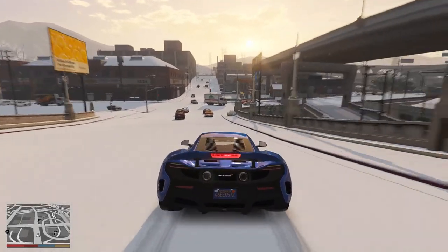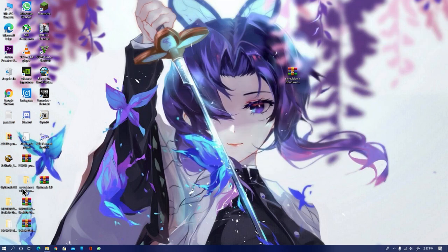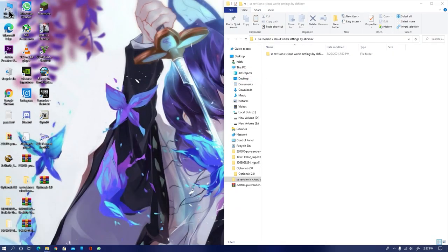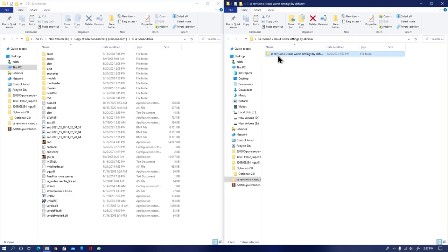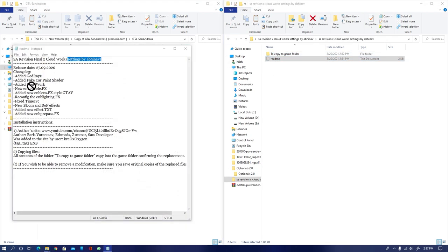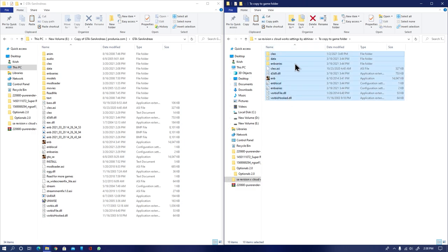So without any further ado, let's get started. Alright homies, as you can see we are on our desktop screen. The first thing you need to do is download and extract this mod into your desktop or any specific folder you want. Once the file has been extracted, open your game directory. It's very easy to install. Open your copy, go to the game folder, and drag and drop all these files into your game directory.